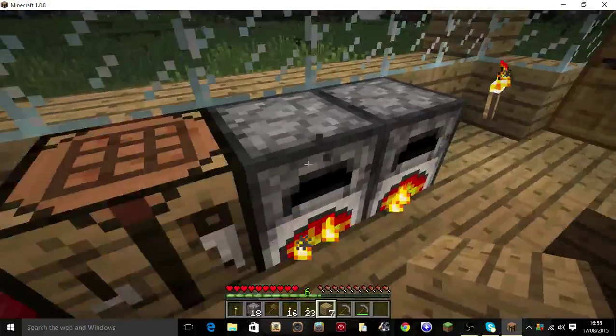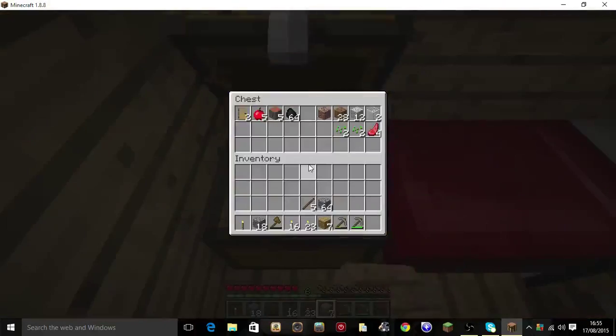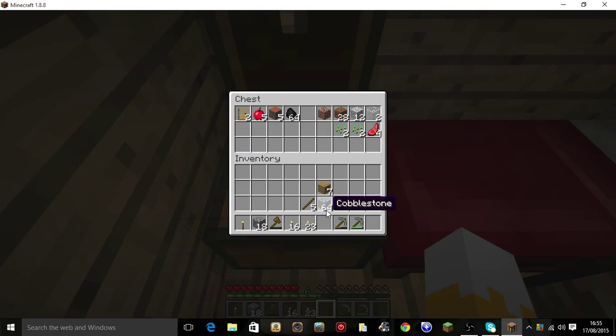They'll put you in there, and you can come out. I'm not going to need an axe in my mine. I've got a stone pick — just need to sort my inventory.